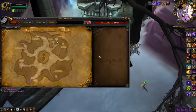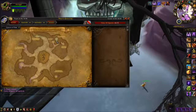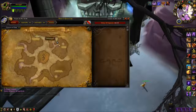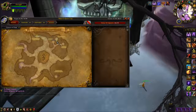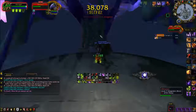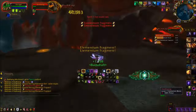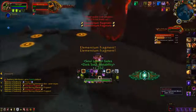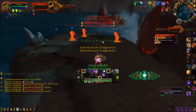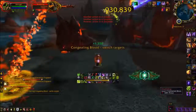Here we are at Dragon Soul. You can do this instance on 10 or 25-man — it does not matter. However, it does matter if it is on Heroic if you are farming for the Twilight Harbinger, which drops off Deathwing and is only available on Heroic. The other two mounts are available on Normal. Ultraxion drops Experiment 12-B, and then Deathwing has a chance to drop two mounts: Life-Binder's Handmaiden on either Normal or Heroic, and Twilight Harbinger on Heroic only.